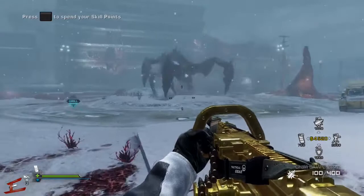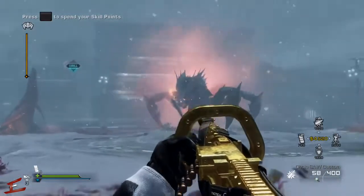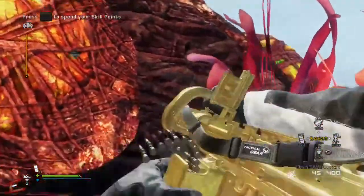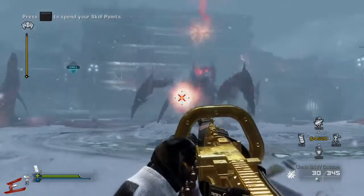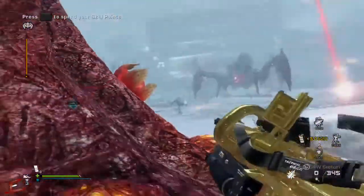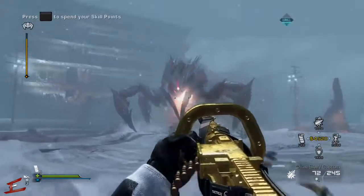Here he comes. You just aim for his mouth and shoot at it constantly until he goes down and reveals his neck or stomach. You've got to stay out of the way of those machine guns, because if he hits you with that you'll know about it. And stay out of the way of those red bombs he's shooting at you as well, because they leave a red residue and that injures you too.